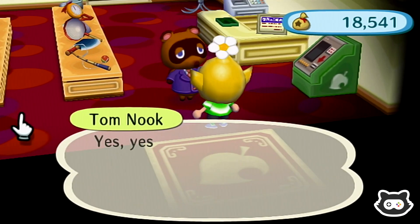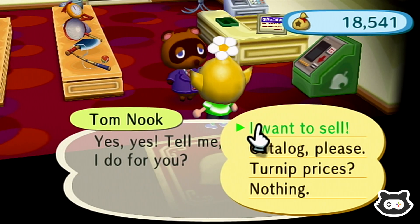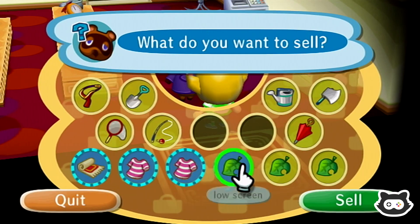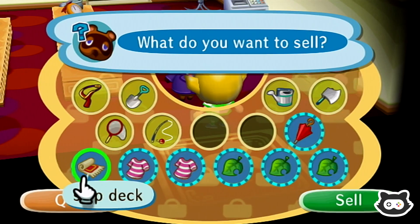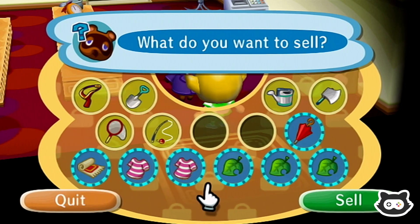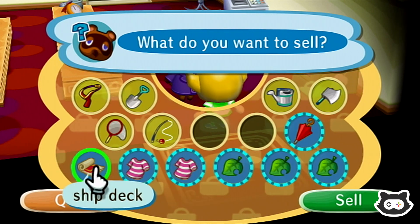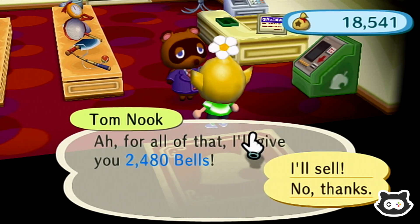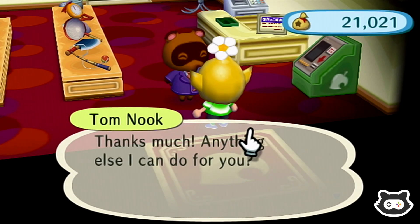Still no silver fishing rod — what do we have to do to get one, Tom Nook? This is a double Pascal item, by the way, so we don't need to worry about that. We've got it stored away with Mary, so we're just selling a duplicate Pascal item.